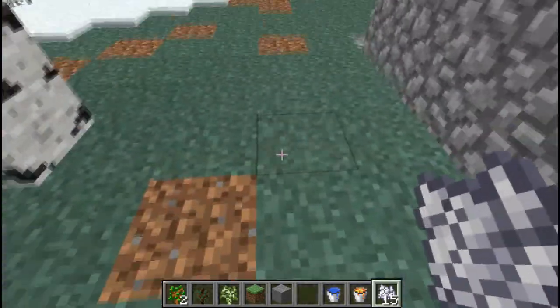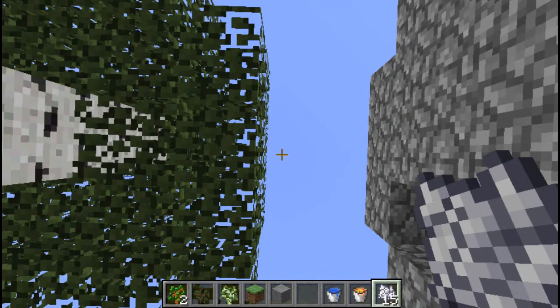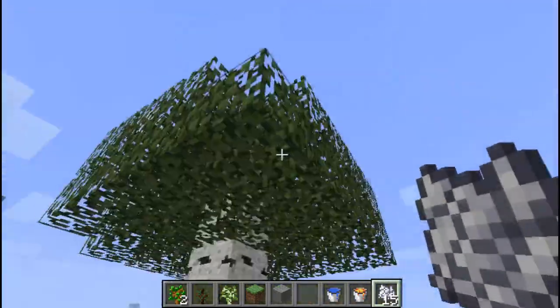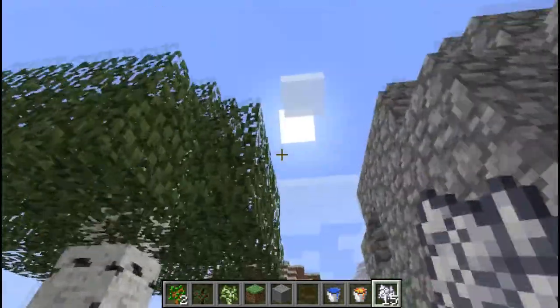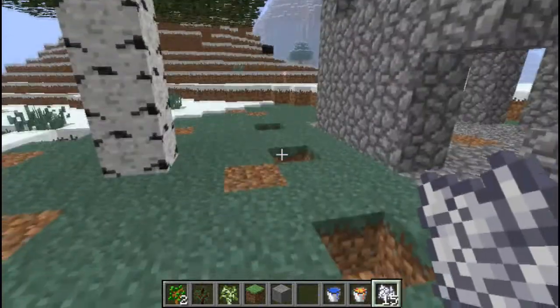Next, you want to dig one spot just from underneath the tree — this will make sense in a second. And you want to do this in a square pattern, so this would be right about here. As with all good constructions, you want to measure twice, cut once. There we go, and you notice I made a square pattern.